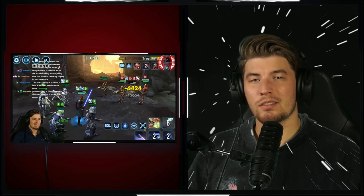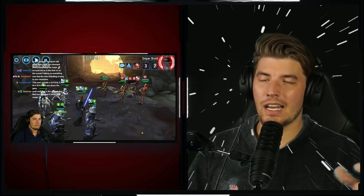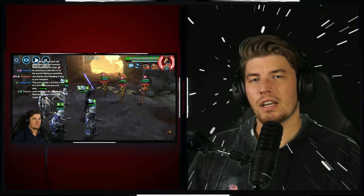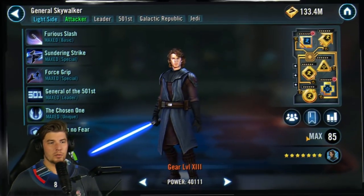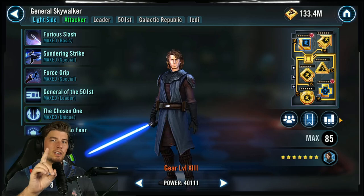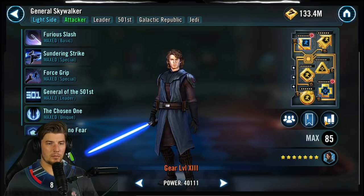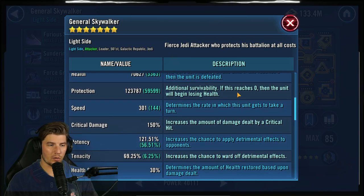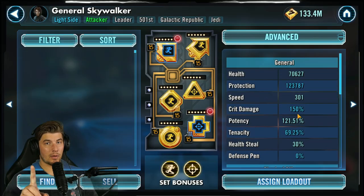I've been struggling with this event but I finally nailed down a strategy and some mods that I think have cracked it. Mods are super important, specifically for Gas. Gas is going to be one of the most important ones — he needs a good chunk of potency, speed, and protection.